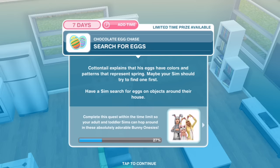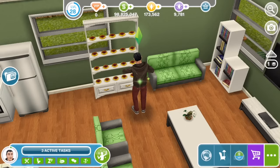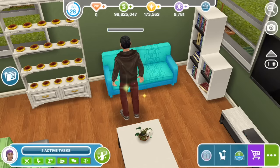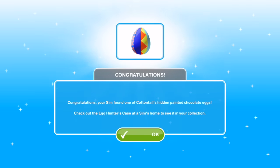Search for eggs. Cottontail explains that his eggs have colors and patterns that represent spring. Maybe your sim should try to find one first. Have a sim search for eggs on objects around their house. Let's try a sofa — search for eggs for four hours and 30 minutes. Congratulations! Your sim found one of Cottontail's hidden painted chocolate eggs. Check out the egg hunter's case at a sim's home to see it in your collection.